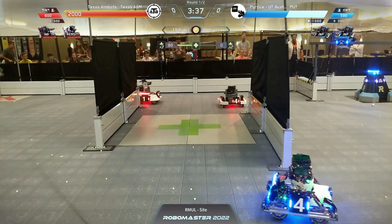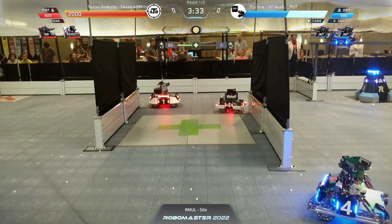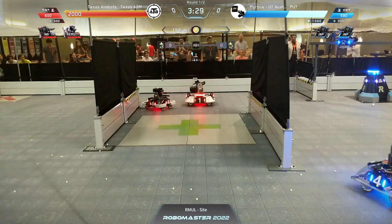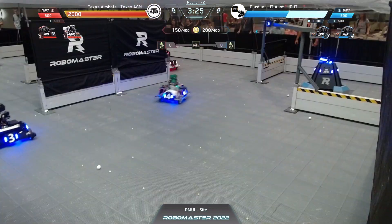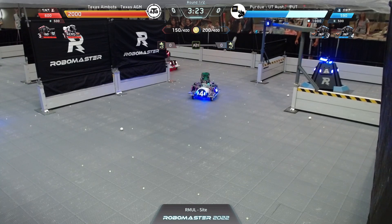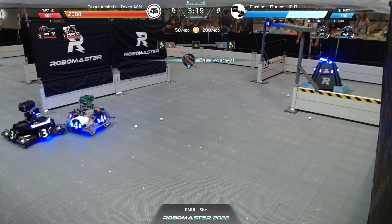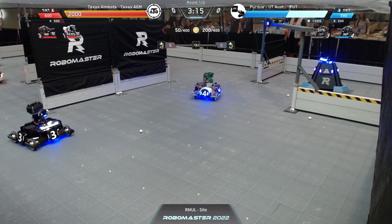In this first match with three minutes and forty seconds to go — look at this angle: red standard four, blue standard four peeking around this barrier dealing damage to each other. It's almost a 1v1. That's good news as the hero for A&M is able to line up and start taking some pot shots at the sentry. They better apply some pressure to that hero or he's going to be able to take that sentry out with a couple of hits. It looks like that pressure is getting applied; the hero's going to have to back off.